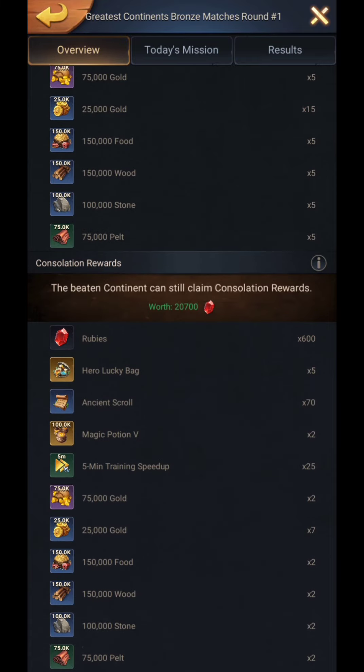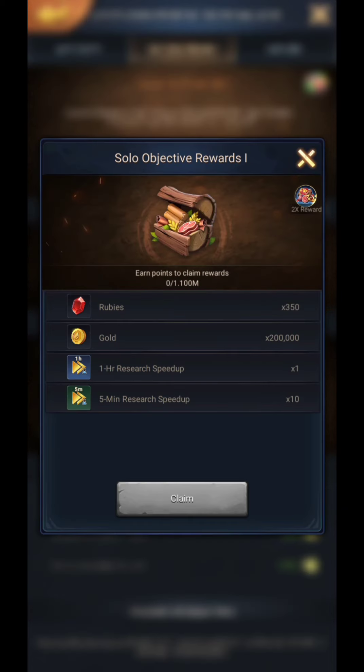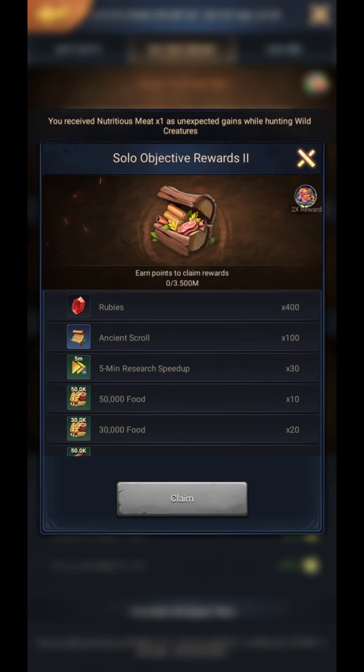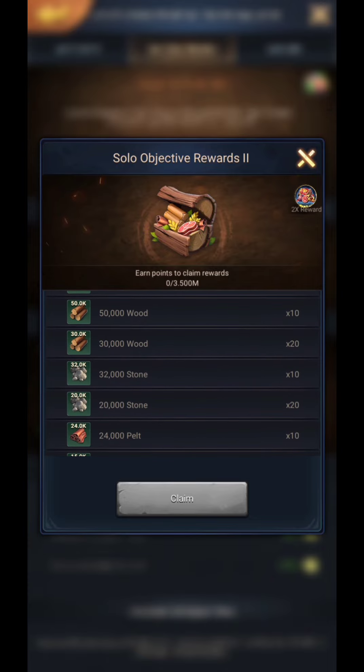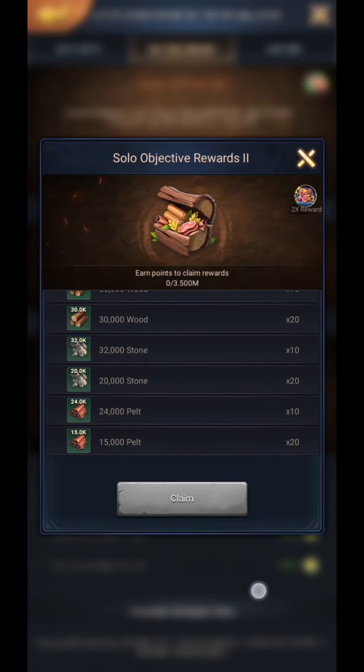You can also receive a reward if your region loses the event, but it's only about 50% of the victory reward and does not include legendary scrolls. Now let's proceed to the personal mission rewards. The first chest reward is 350 rubies, 200k gold, and 110 minutes of speed ups. The second chest includes 400 rubies, 150 minutes speed ups, 100 ancient scrolls, 1.1 million foods, 1.1 million woods, 720k stones.